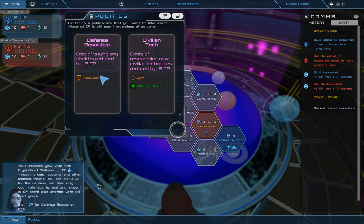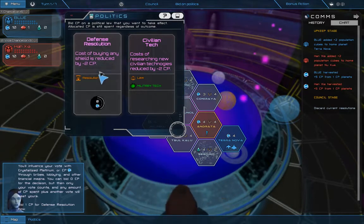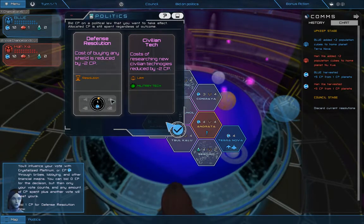You'll influence your vote with crystallized platinum, or CP, through bribes, lobbying, and other financial means. You can bid 0 CP for the decision, but then only your vote counts, and any amount of CP spent plus another vote will beat yours. Bid 1 CP for defense resolution now. Obviously I was wrong — okay, 1.